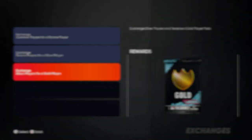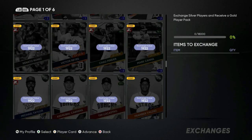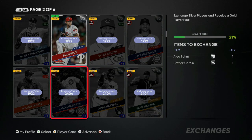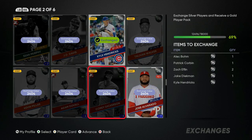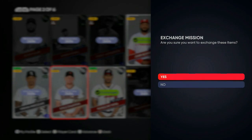We're going to find a couple of silvers — I've already cleaned out my binder but you should still have some. We got two right here. As you can see I'm over 160,000 stubs still because I jumped on top of this early, and now I'm just sharing it with you all.